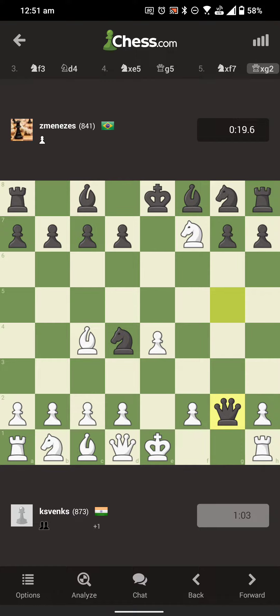the next move from his side will be Knight F3 checkmate. That is the reason I decided to give up my rook and played this. So this was the only move that could have saved the game and it goes really well from here.